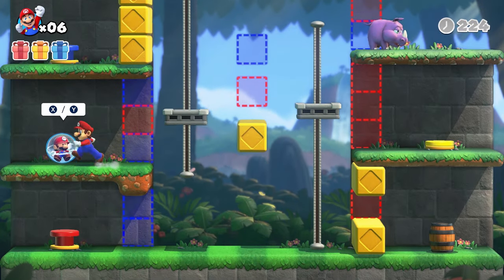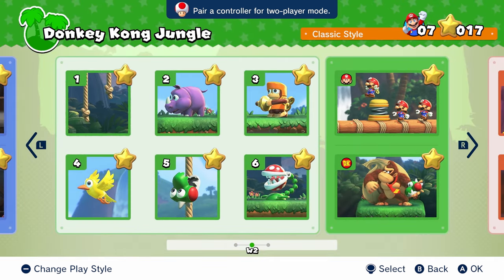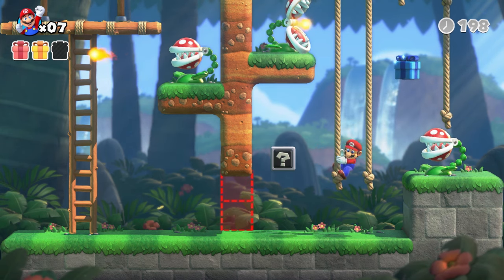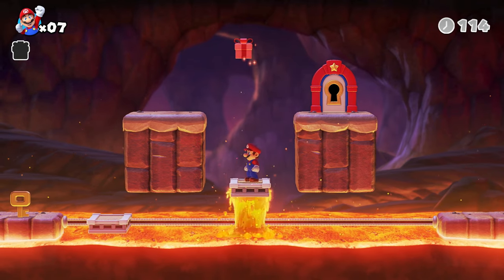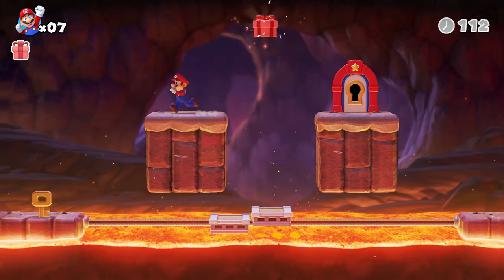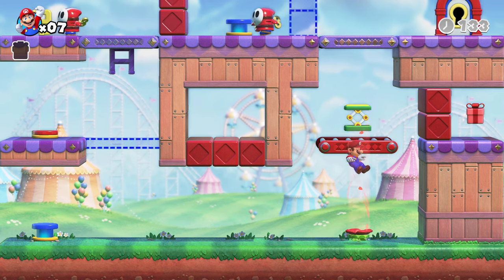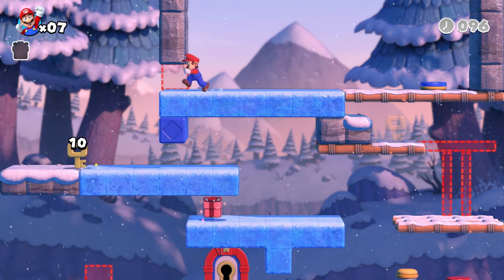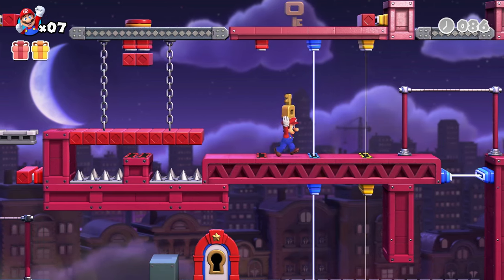With your brains and Mario's brawn, you'll be saving minis in no time. Each world brings its own challenges. You'll climb ropes in a jungle, beat the heat in a volcano, ride the breeze in a theme park, slip and slide on an icy mountain, and so much more.